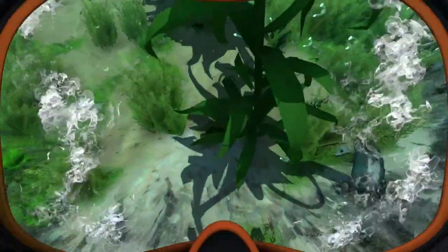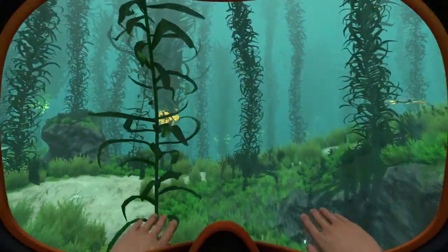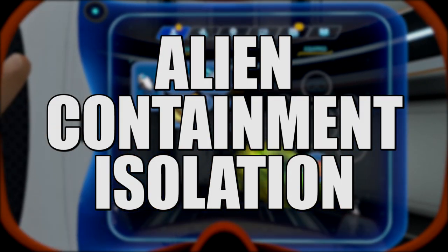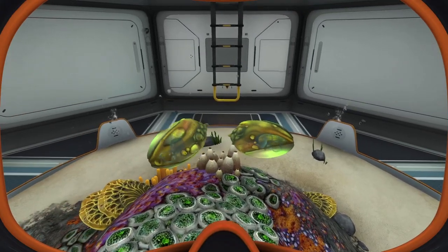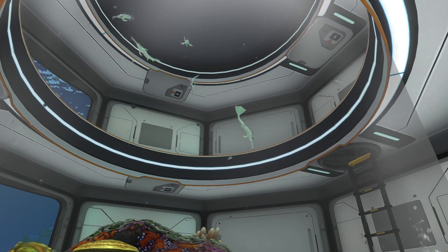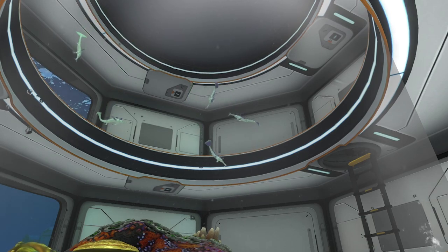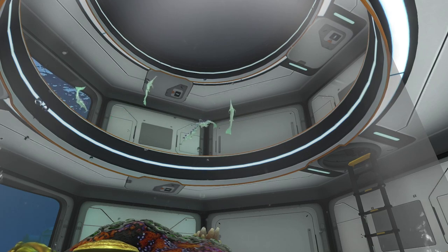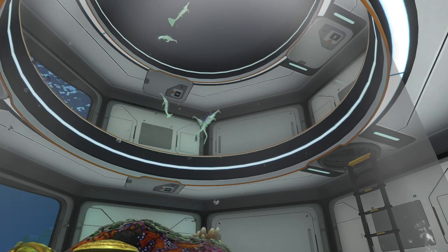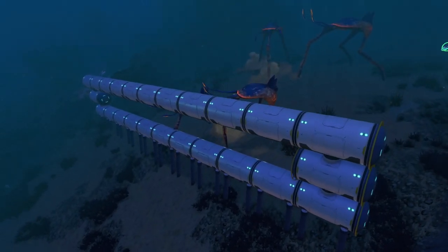Number three is to put stalkers or any carnivorous creature — either itself or from eggs — into an alien containment. Once you have two of the same carnivorous creature in the containment, you remove the hatch, sealing them in. Since they're carnivorous, they need to eat other fish, but they're the only ones in there, so you're basically turning them into cannibals.